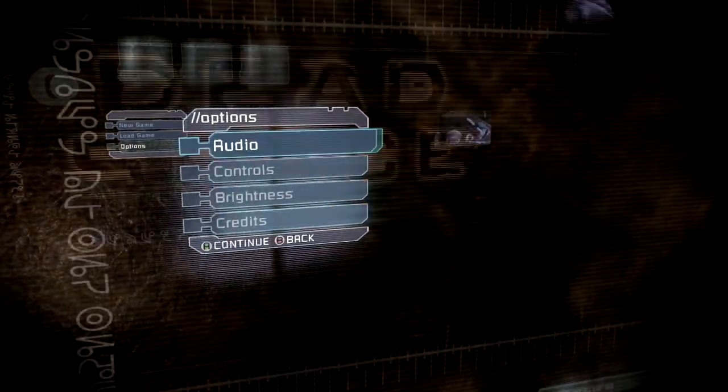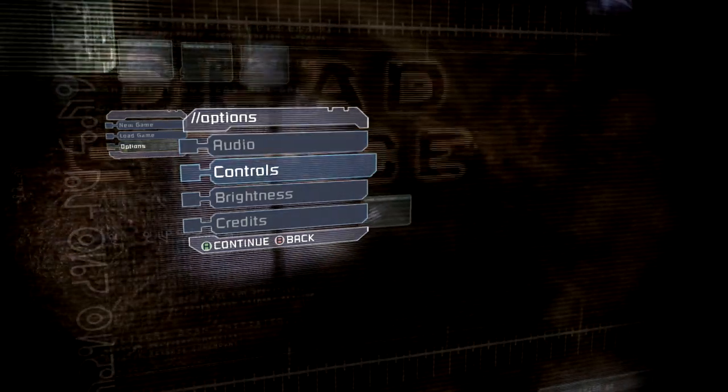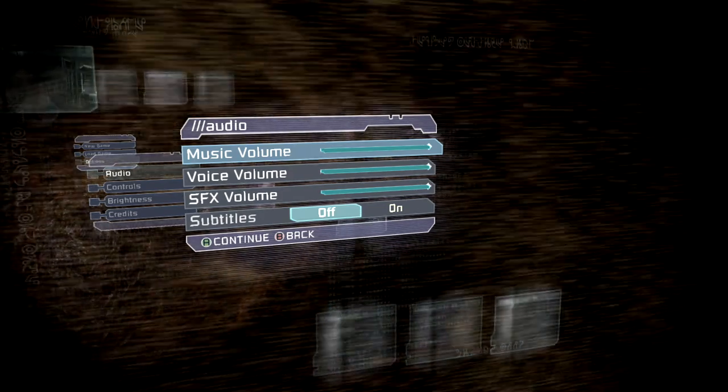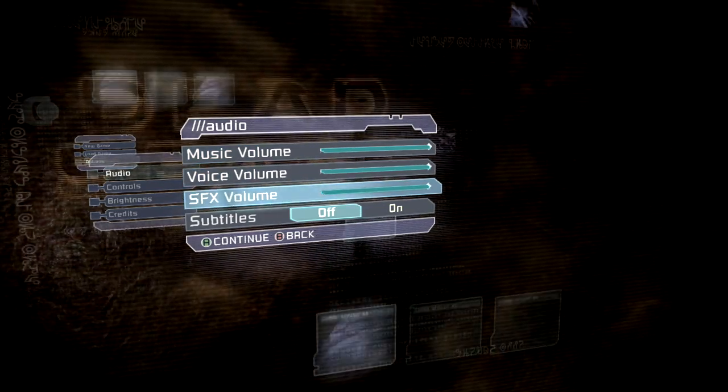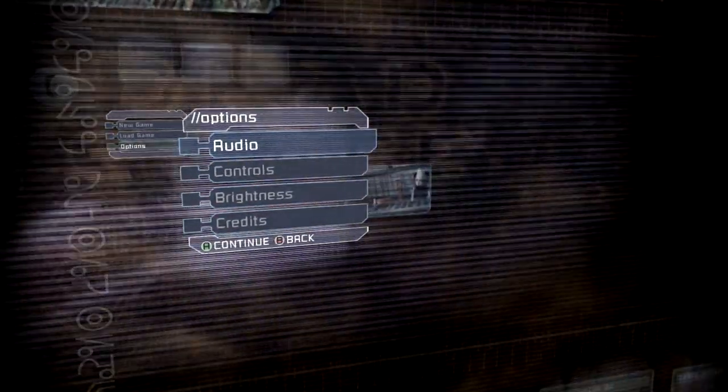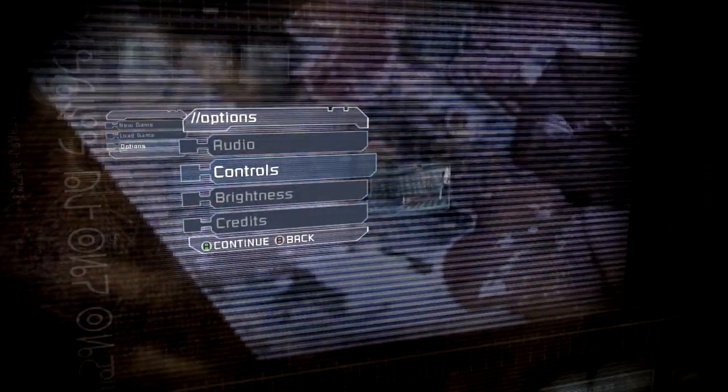The front-end menu is the only interface in the game that isn't presented in the game world. The main reason for this is that it contains options that only make sense to the player — ammo counters and inventories are things that Isaac would need to know, but volume and display settings aren't. That's why a separate non-diegetic menu is needed.